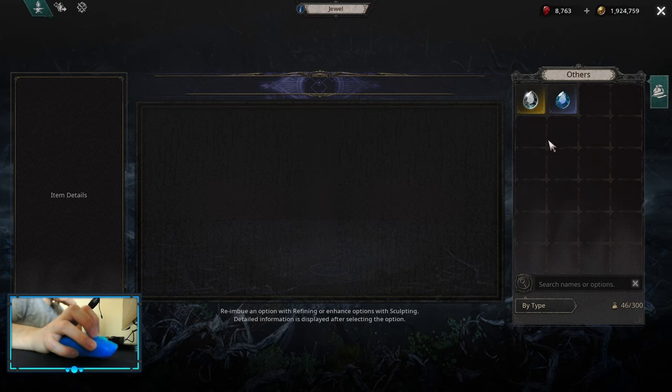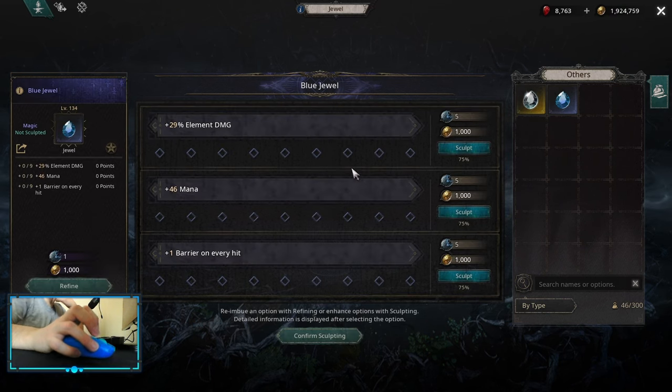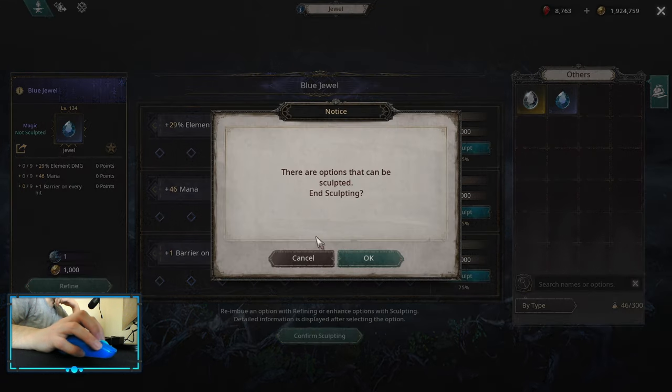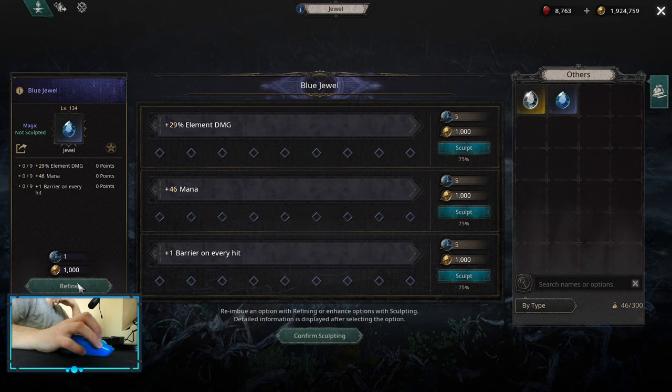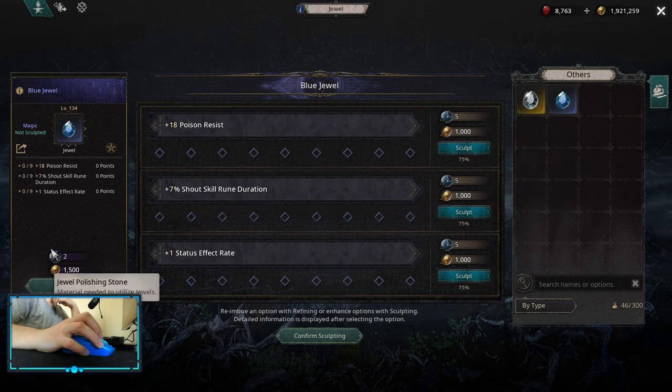I want to show you how jewels actually work. I have one blue jewel with just base stats, so you can confirm sculpt right now and choose one of the options, or you can refine the options to find something that you want. The price increases as you refine.